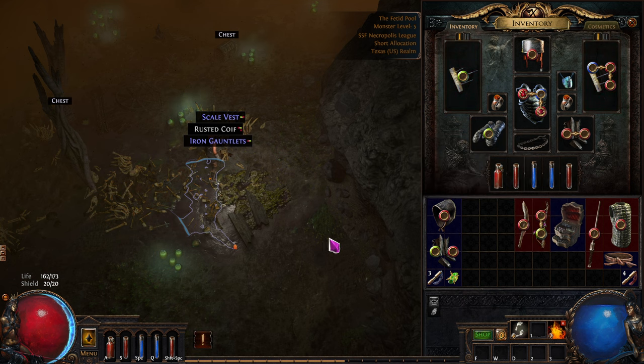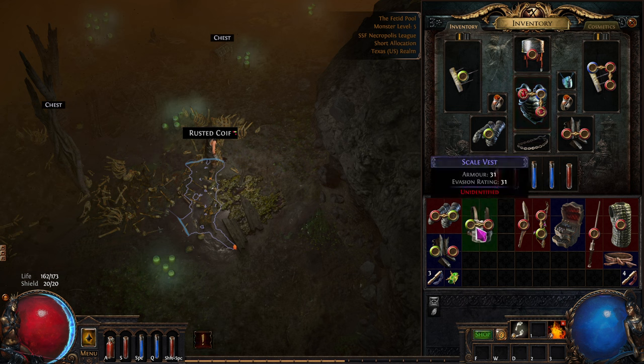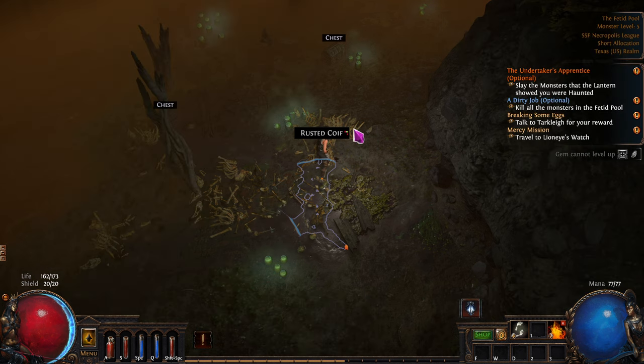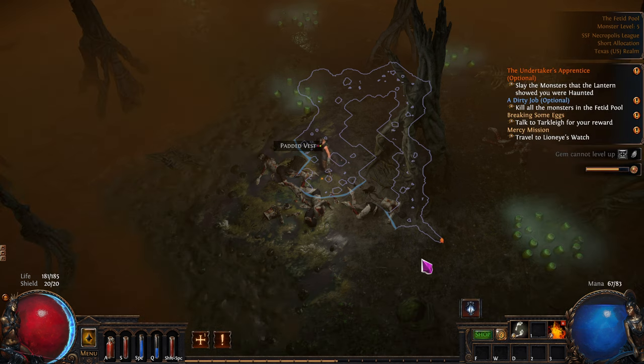Let's drop these and swap them over for this kind of stuff. I probably should identify that. And per kill - nice. We just got some rare shoes - let's see what we get out of them. No movement speed. No good.